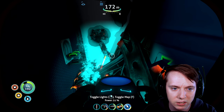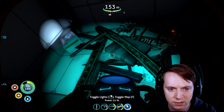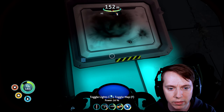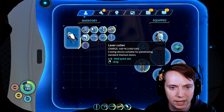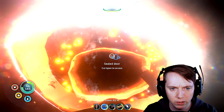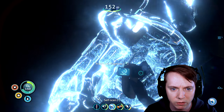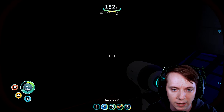Oh wow, here we go. I think we just found an entrance into this. I don't know how I missed this last time. I saw a ladder going down over there, and then we also have this here. So let's pull this laser cutter out. Who knows, maybe we'll find the other part we were needing. Let's scan this. Prawn suit fragment. Oh okay, well we already got that.